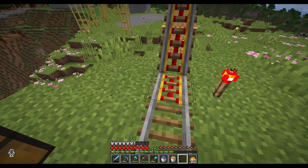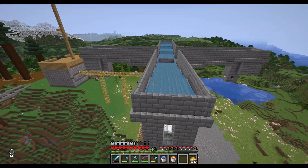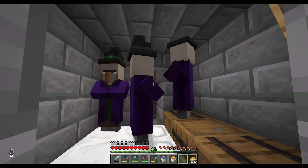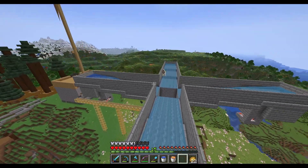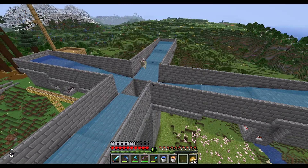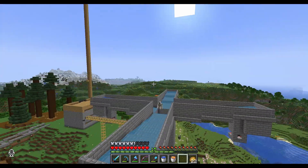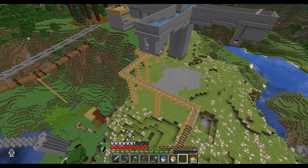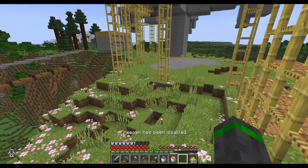Easy fix. I'm really glad I left this rail up, but I was looking to make sure everything was still spawning, and if you caught it, these guys were struck by lightning. So now they're witches. I don't know how - that is a full block over their head. That is an easy fix. I'm just going to put lightning rods on all four of these corners.